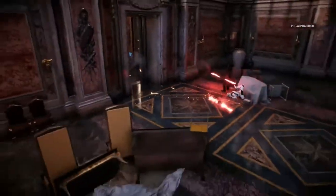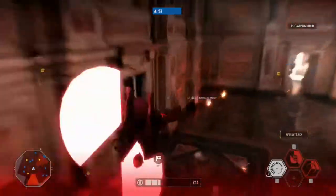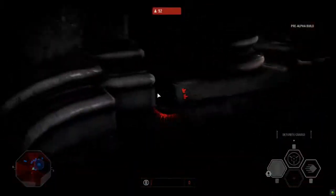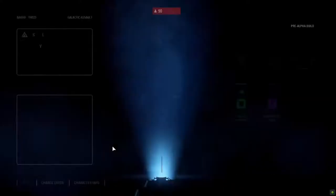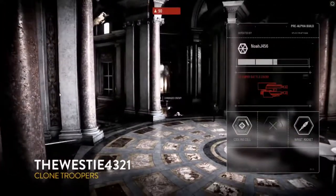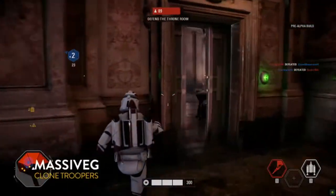Now we've got Rey. She's quite a powerful character — she got out of that situation really quickly. Rey's mind trick, used against all enemies, leaves them confused for a little bit — your controls work against you, making you more vulnerable to attack. Every time you finish a life, we show you how many battle points you have, and some people have enough points to get reinforcements. Especially this late in the game, you'll see a lot more special classes and heroes coming out.